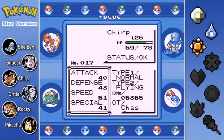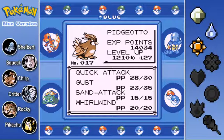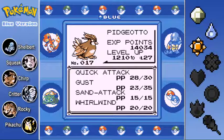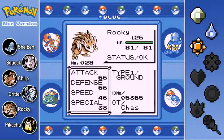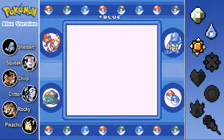Next is our level 26 Pidgeotto. He's got a speed of 51 as well. Pikachu's at 49, I think. And he's got Quick Attack, Gust, Sand Attack, and Whirlwind. Down here we have Rocky, the level 26 Sandslash, with massive attack stat and massive defense. Speed is okay and special - well, whatever. He's got Dig, Slash, Cut, and Sand Attack.